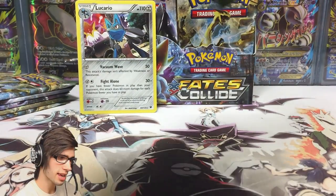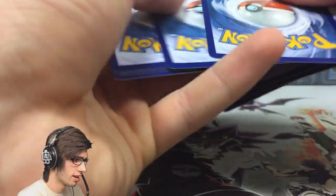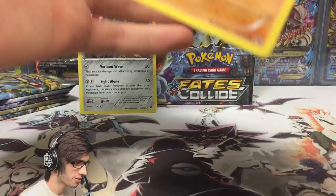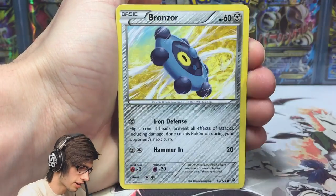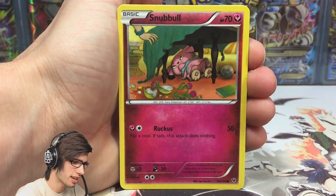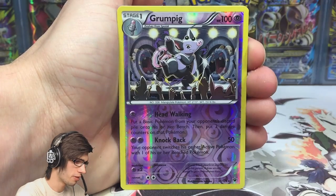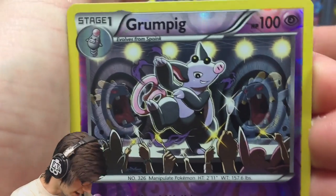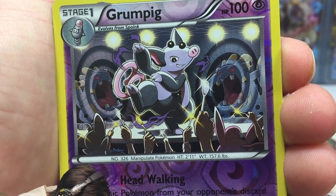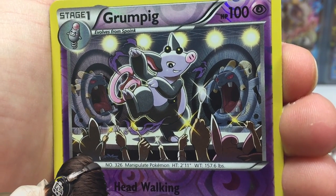Delphox Break — can we see a Delphox Break in box number three? That is the question. I'm so hyped. I've got high hopes for this box — it was the standout in the case, the odd one out with the loose shrink wrap. We've got a Whimsicott, a Grumpig — that one is a reverse rare with Headwalking and Knockback. You can see two Exploud in the background using Hyper Voice, and everyone in the crowd is holding spoons.